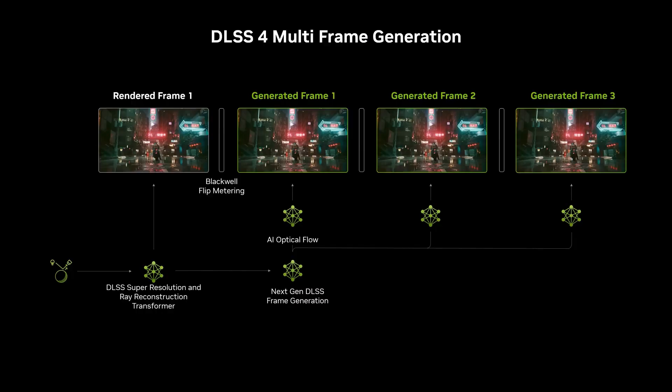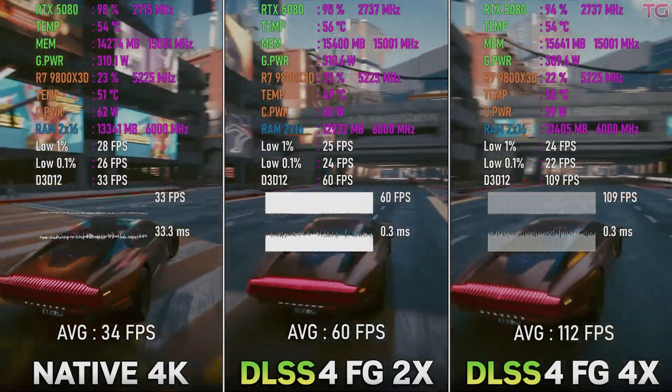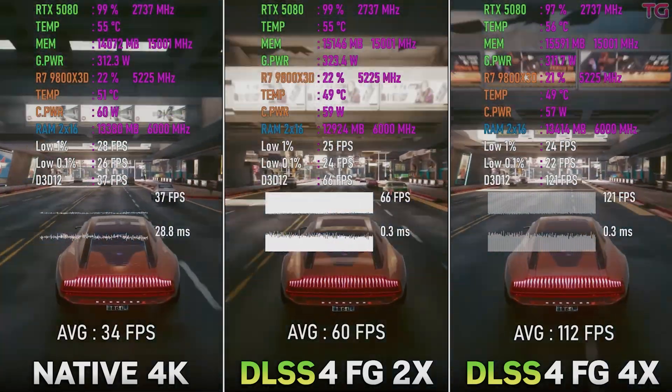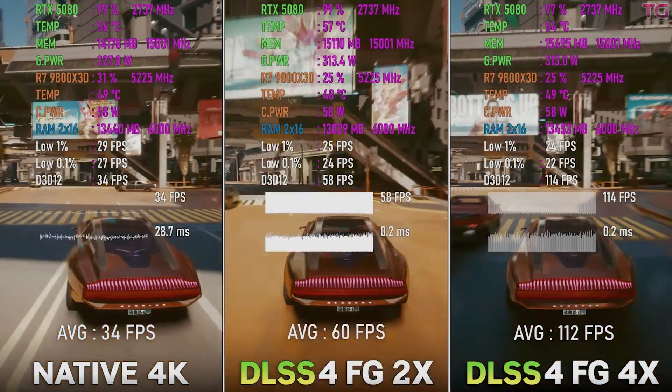They've introduced multi-frame generation this time, which can multiply your raw frame rate by up to 4 times, taking you from 60 FPS to 240. That depends on the game and the settings. Many channels have already explained how this works in detail, so if you're interested, I recommend checking it out. For this video, I want to keep it simple and analyze the benefits and drawbacks of the technology.